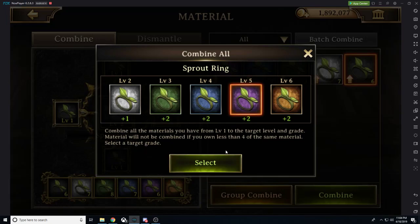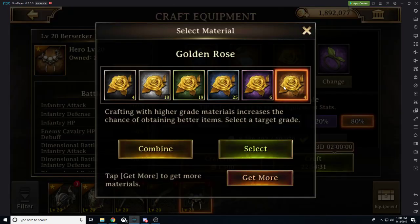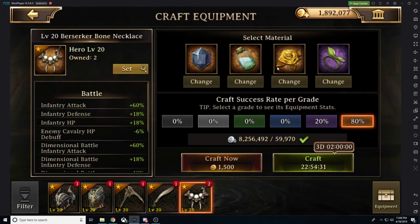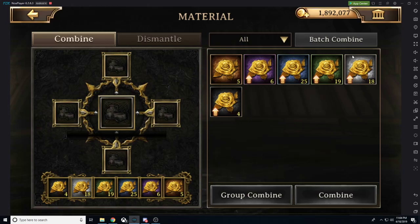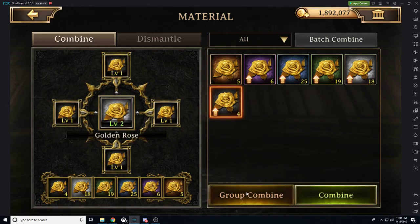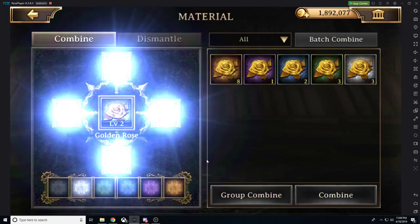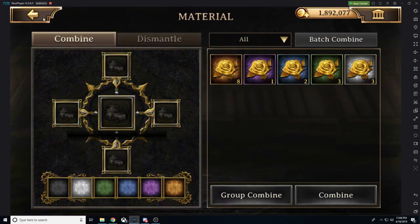You'll notice I have it all the way up at epic. Let me go ahead and show you this next mechanic — our combined material. You'll see that we have all these change buttons. You click on a change button, then we're going to want to click combine. When you click combine, go to the lowest rarity right here. We're going to click group combine, bringing them all the way up to level six at that immortal rate. It's going to automatically give us as many immortal pieces as possible.